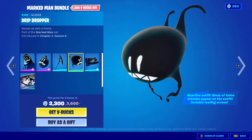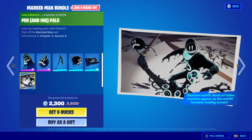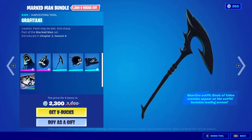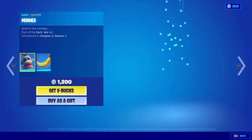Graphitex, Drip Dropper, Gremold — I can't even pronounce this stuff — and Pen and Ink Pals. The whole bundle is 2300 V-Bucks. Alright, now into the daily item shop.